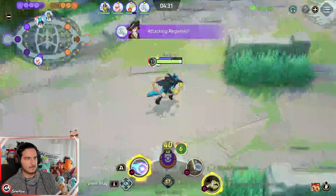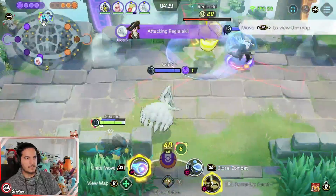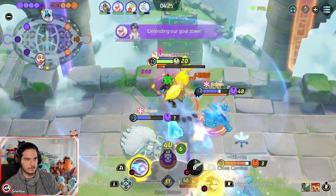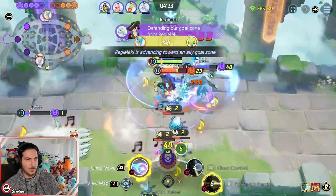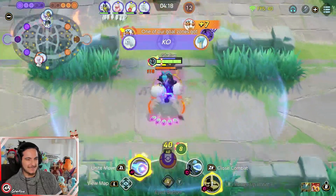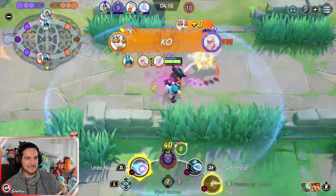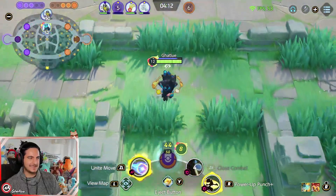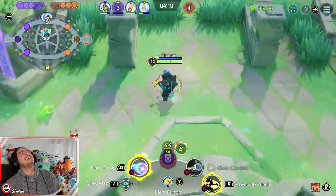I think Lapras used its ultimate on top lane, so we just wanna go for this objective. Oh — the ice beam was on the field, I charged my power punch to secure, and the ice beam stunned me mid-air. It's so annoying.